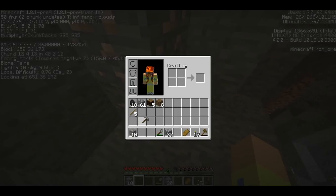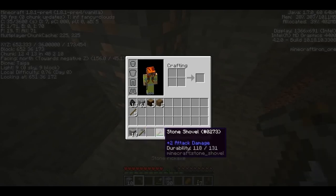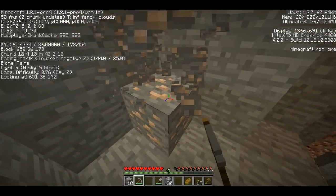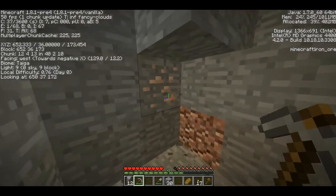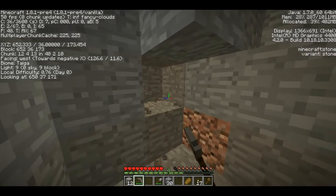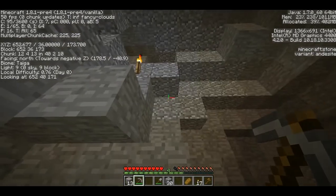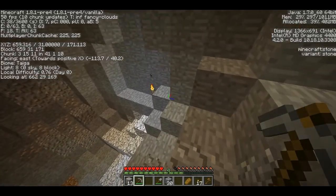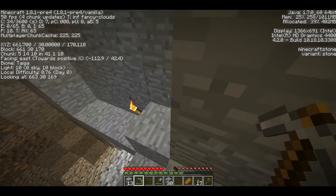That was a pick breaking. Remember I mentioned the durability — this little green line at the bottom under your tools tells you how much life you have left in your tools. I happen to have a spare pick, so I just switch to my spare. This will go back down into our mining area — oh, I see some more iron over here, so I'll head back down this way.